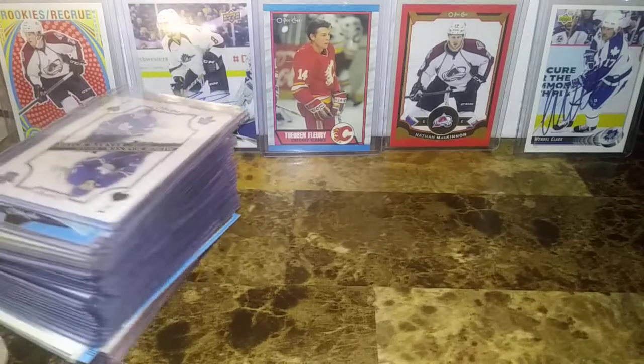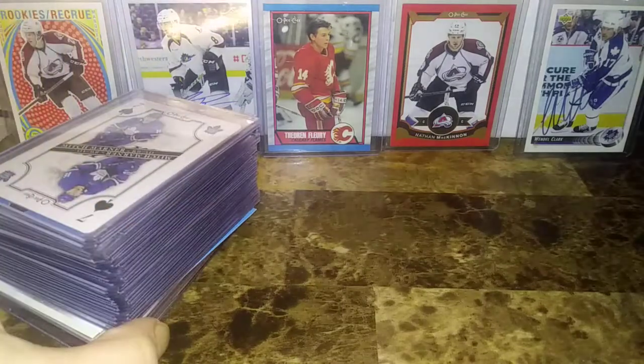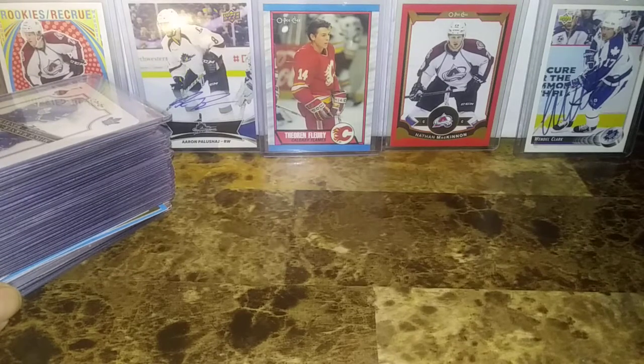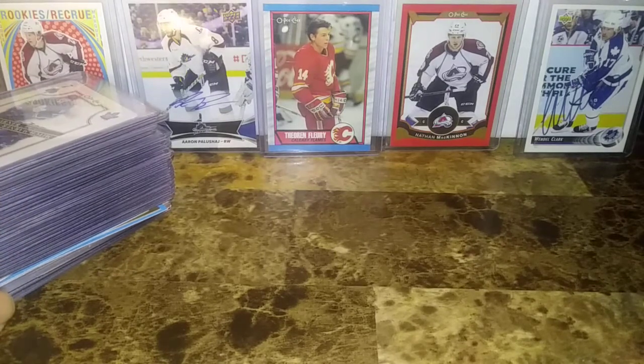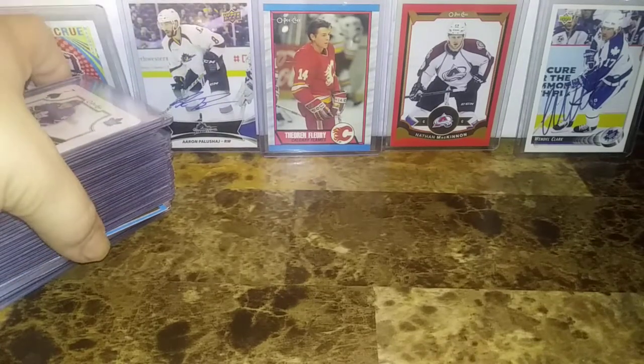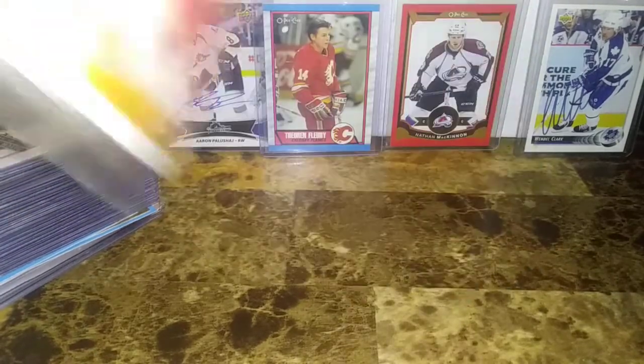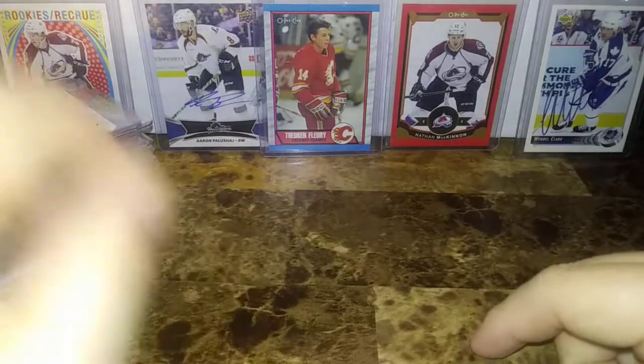Today I have a recap of some 1920 Opeechee that I broke open and some of the trades I did at the card show. I made a couple hundred bucks — not too bad. I turned around and bought some Opeechee packs and got some nice cards. Also, if you recall from last Friday, I pulled the Trevor Moore High Gloss Young Gun out of 10. That one was traded, and I'll show you what I traded it for. I also have some Dollarama packs to open.